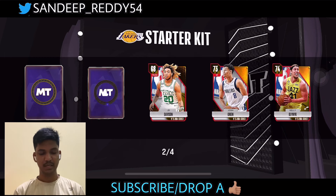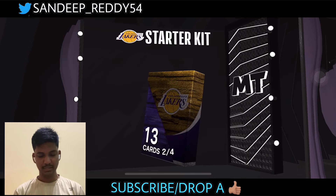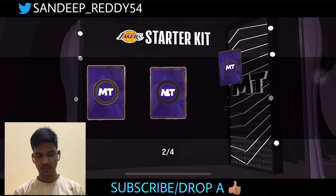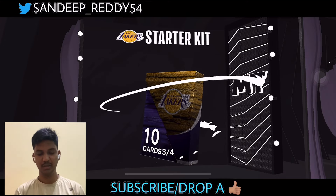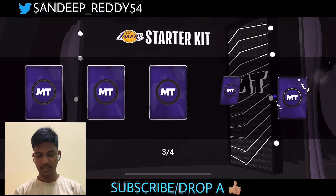We can also see Kelly Oubre along with Josh Green and Dejounte White. On the third pack, we get Clint Capela — that's a W card. He's built and will be good for the center position.